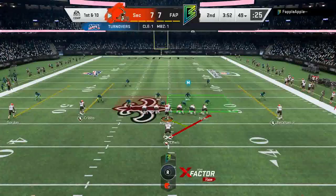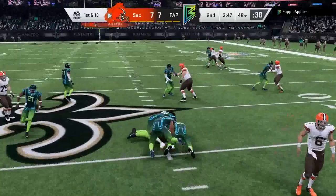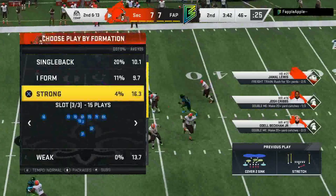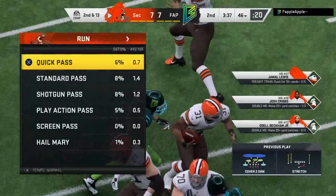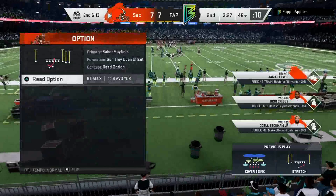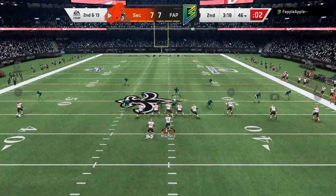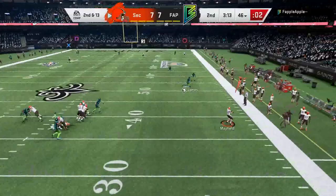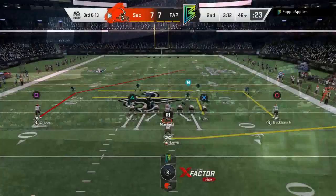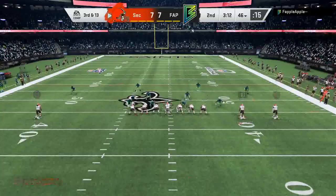Once again trying to feed Jamal Lewis on a stretch — motioning Josh Cribs over, but Jamal Lewis gets tackled behind the line. Looking for a jet sweep in this playbook — I don't use it that much. We try verticals, blocking Jamal Lewis, rolling out Baker — nothing's really open so we throw it away. Coming out in Ace Close, motioning Jamal Lewis on a wheel route. Baker's been making consistent throws and nice runs, but we test Josh Cribs and he can't quite come down with it.